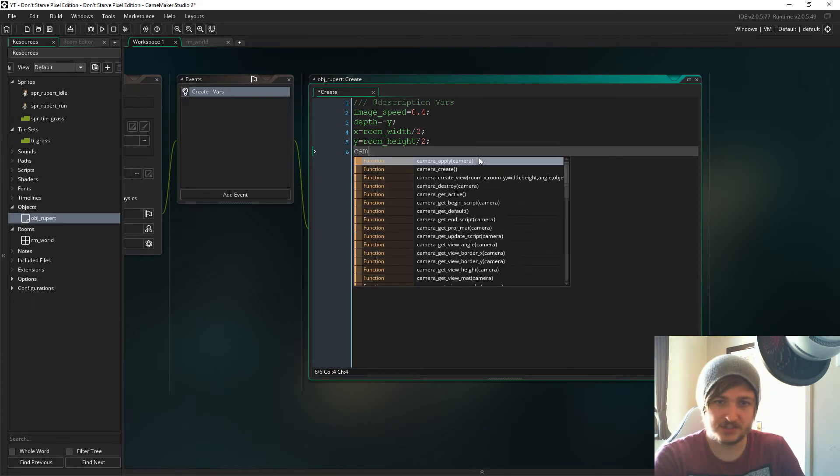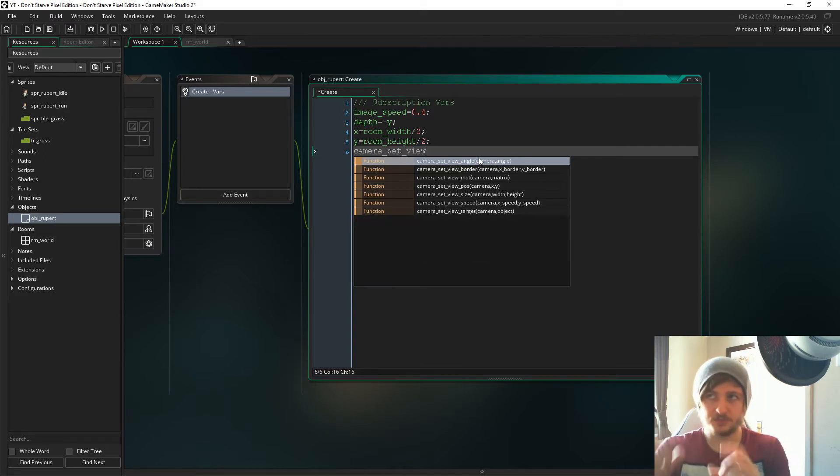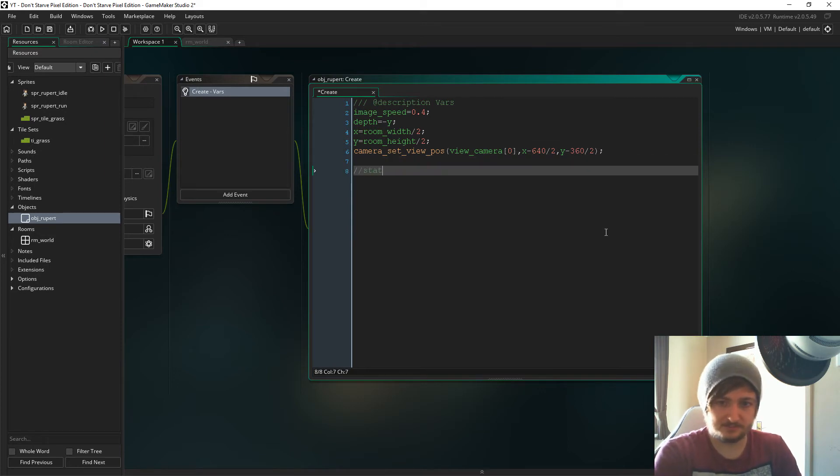Maybe later on we can randomize where he starts, but for right now let's get him right in the center. We need to set the camera so it starts right on him, because the camera starts in the top left by default. So let's use 'camera_set_view_pos(view_camera[0], x - 640/2, y - 360/2)'. What that does is shift the camera so the player is right in the center of the 640 by 360 view.